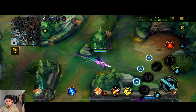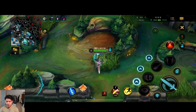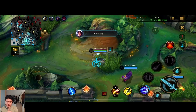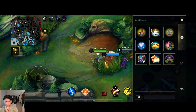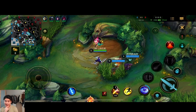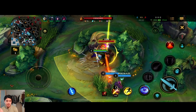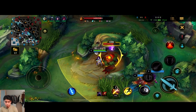We're gonna go for the standard build: Blade of the Ruined King, Death's Dance, Sterak's Gage, Guardian Angel, and then for the last item maybe Wit's End or any tanky item like Randuin's Omen or magic resistance depending on what you need.